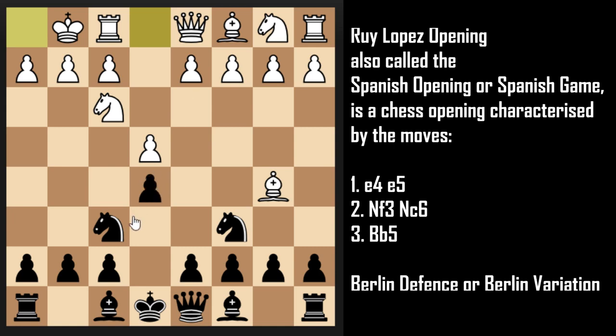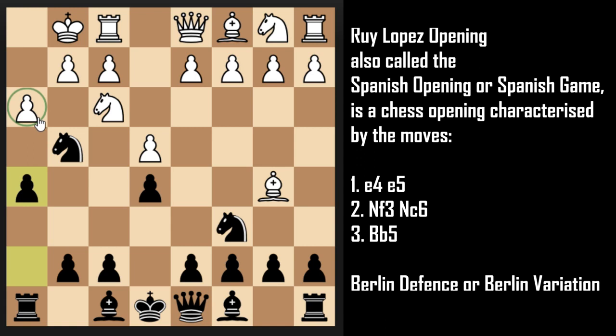Now, after White castles, you will not capture on e4. Instead, you will play Knight to g4. The typical reaction from White would be to kick off your Knight by playing pawn to h3. But we are not going anywhere — we are going to play h5. This is how we set our trap; this is where the magic begins. If White tries to be greedy and capture the Knight, then White is in big trouble.